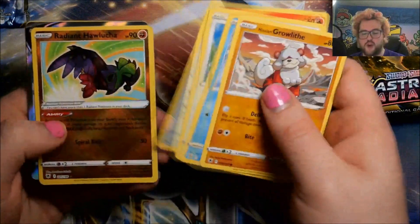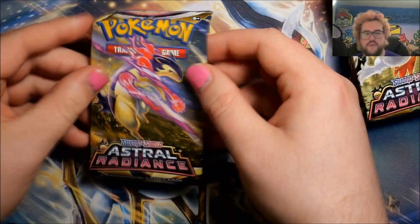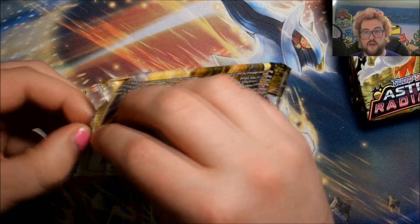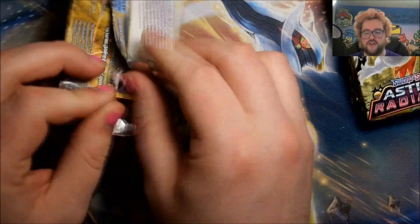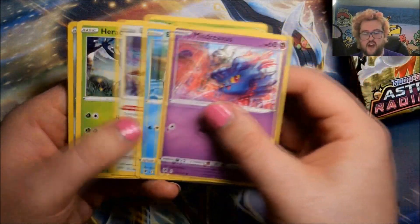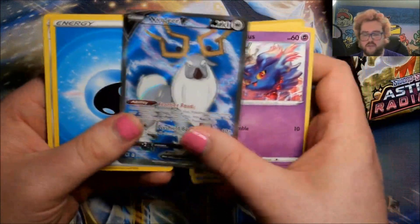We did some good trades. We have something coming up with this one — Radiant Hala, a Lucha, and a Weird V. A full art — we'll take a full art! We're trading with people at league and going to a trade day. Out of the big three cards in the set — the alt arts of Miriam, Miridon, and Gardevoir in that order by price — I'm missing a Gardevoir, and that's it. We each have a Miriam, we each have a Ridon. Oh, some reverse Magnemite and an alt art — all right, weird here.